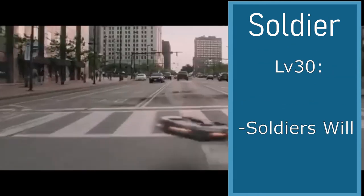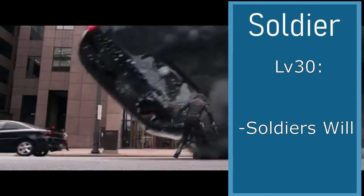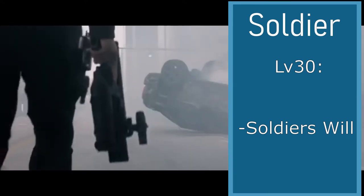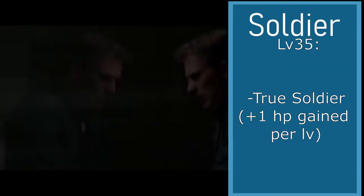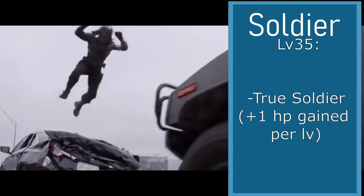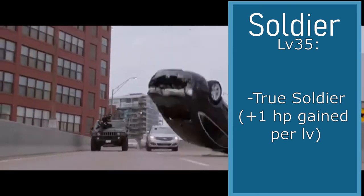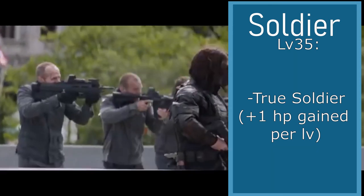At level 30, we're going to be choosing Soldier's Will. When below half health, if you roll a 20 or higher, you heal a quarter of your health once per long rest, or it costs 30 ability points to use. This is also a strength save. At level 35, we're going to choose the True Soldier feat, which gives you a plus 1 extra HP every level — so you gain 6 HP every level instead of 5, which is pretty good.